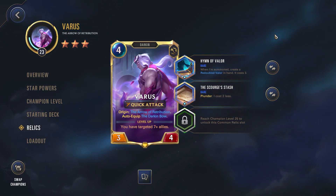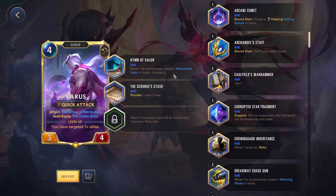Spicy Toast Gaming here, thank you for tuning in to another video. Today we're checking out Varys with the new Hymn of Valor. So when summoned, create a Redoubled Valor in hand — it costs 3. This was changed in the most recent patch.